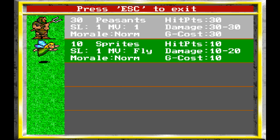These guys all suck. Let's look at the unit information: how many, what class they are, how many hit points total. So 30 peasants with 30 hit points — they have one hit point each. Damage: 30 to 30, they do one damage each. Gold cost is like a weekly pay you have to make. Morale is normal. Different creatures have different morale types, and if you mix them, they mess with each other — so you generally want to stick to one type of creature.